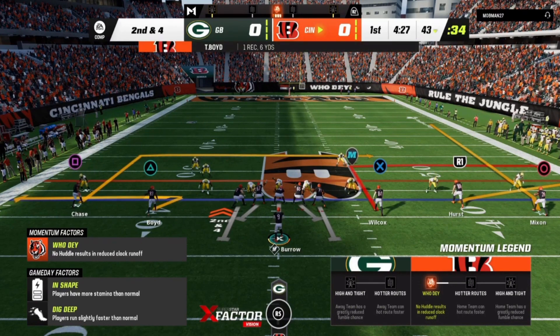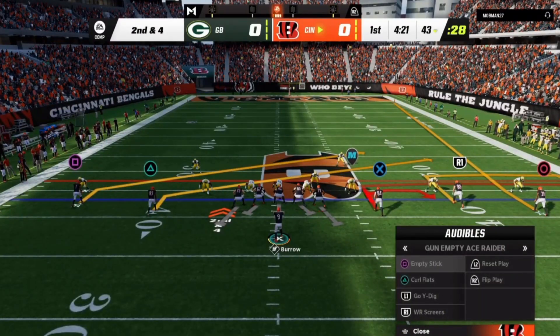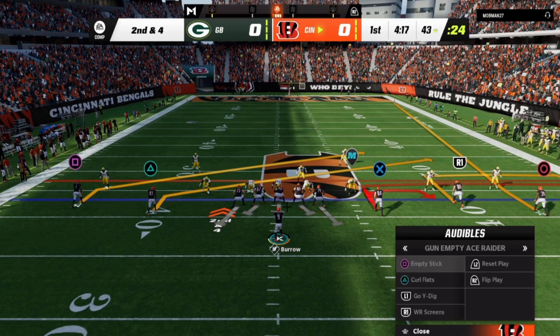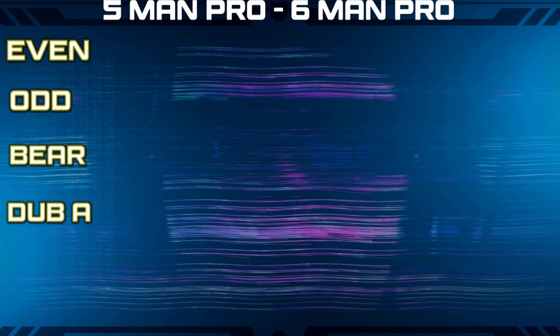Next play — he presses. The pre-snap read: the corner was outside and it didn't look like he checked out of his original play, so it looked like some type of cover-two disguise trying to bring this guy up. But then he audibles and presses down. Right away we can see what they're doing — inside leverage, inside leverage, inside leverage. This looks like cover zero again.